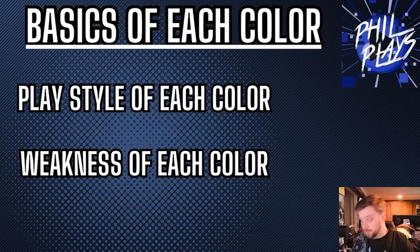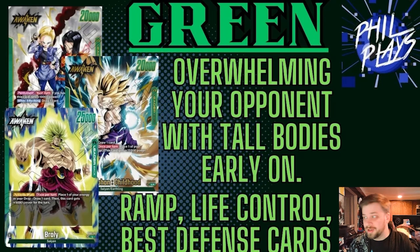Let's get started. First, let's talk about green — the boogeyman of set one. Green is basically the number one color in the meta. Green Gohan and Green Broly are dominating the ranked ladder on the online client for Dragon Ball Super Fusion World. Gohan, Broly, and even Androids are all fantastic decks. In my opinion they are a bit overtuned, and a lot of the community agrees that green out of the gate is just a bit much.